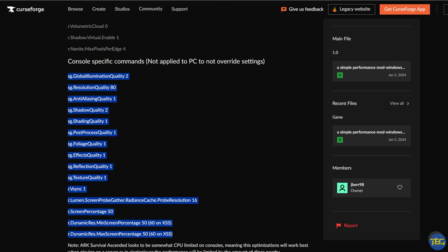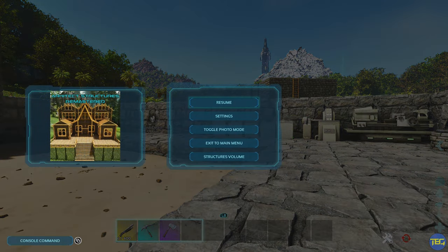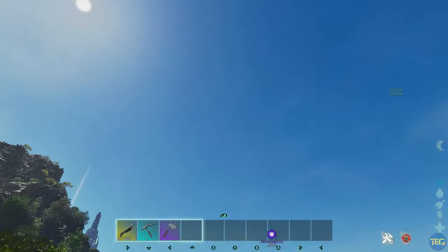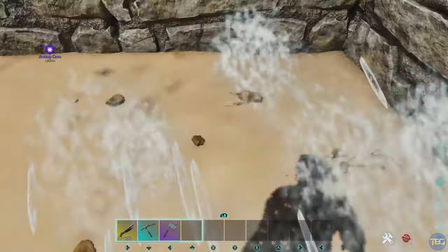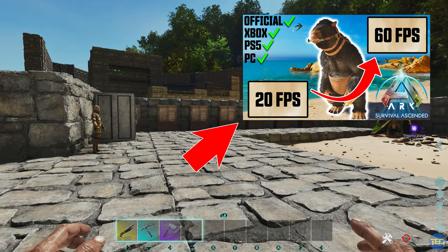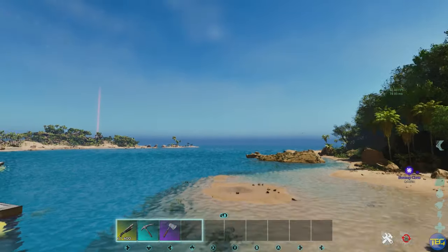This is a nice simple way of automating the process of entering commands when you load up the game. If you want to see your actual FPS once you're in game, you can open up your console command menu and use the command stat FPS, which gives you an FPS counter on screen. If this is too heavy-handed, you can always manually add some commands in — I'll put a link to my other videos below where I go through how to use console commands on Ark Ascended Console Edition.